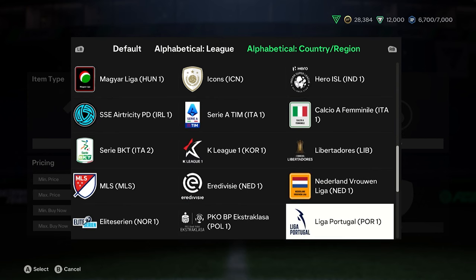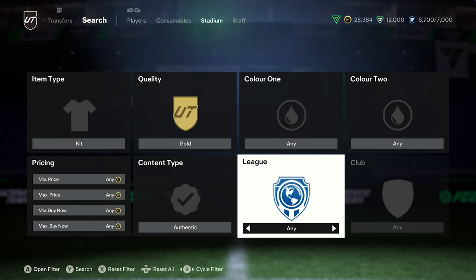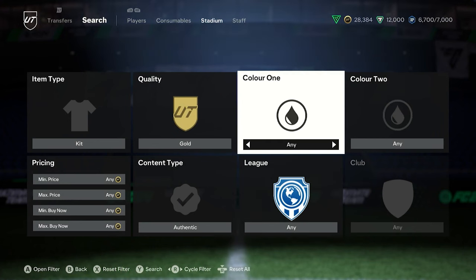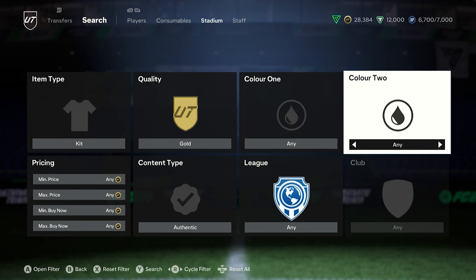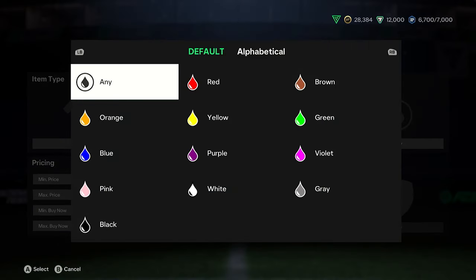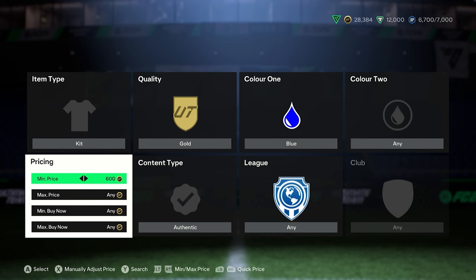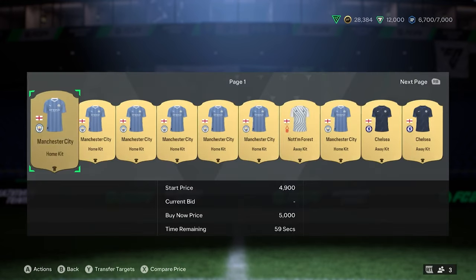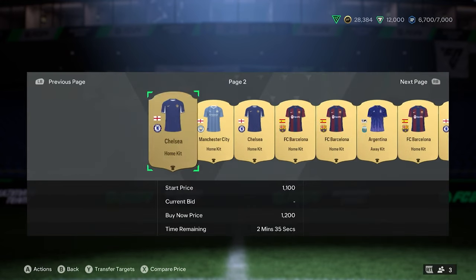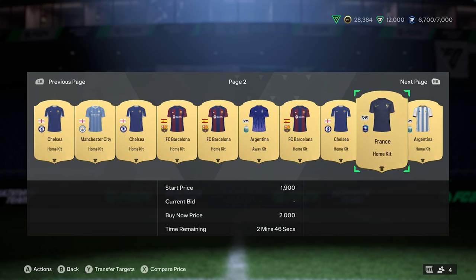It looks like we are going to have to do it the normal way. Unfortunately it may be a little tricky because the colour 1 and colour 2 filters don't necessarily work the greatest. So say I was looking for France - I'd go blue as the primary colour. That should be about right. Obviously the game just came out so I'll go 600 to start with. We've got the Argentina away... there it is, France. Beautiful.